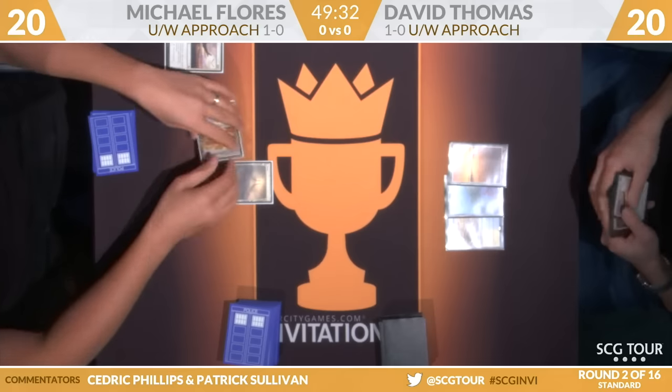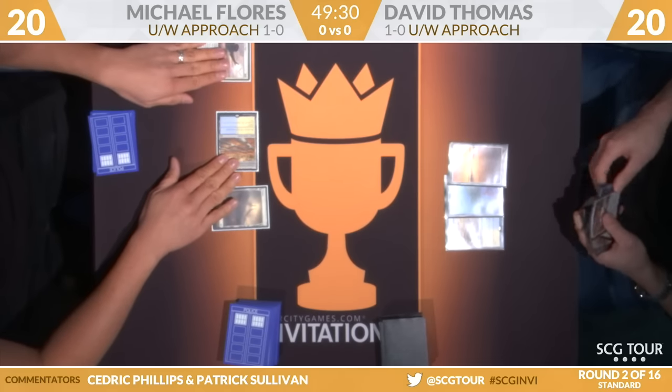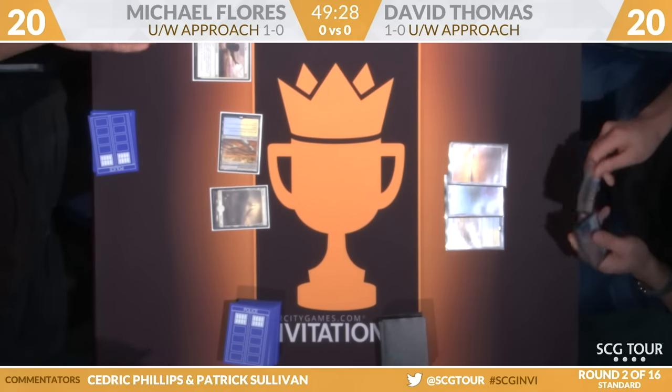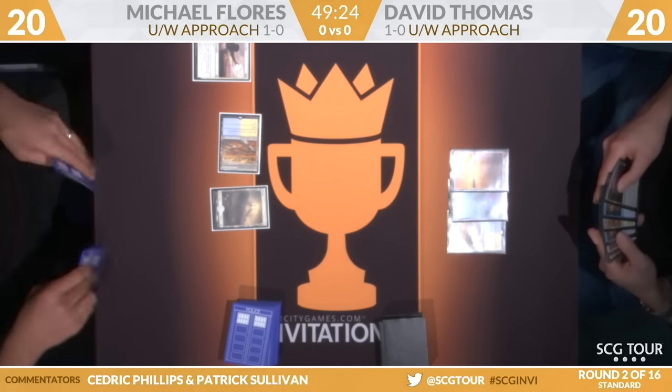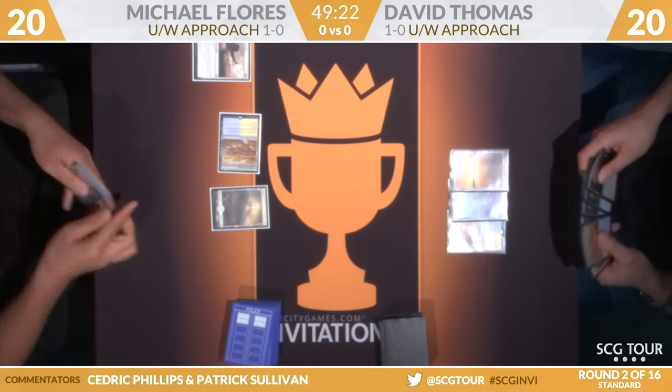Mike is going to cycle a Cast Out — doesn't do a ton in the mirror, so he'll cycle there. I actually think game one it does nothing. Well, Thomas does have Search for Azcanta. Okay, that is that. And that's a good card.